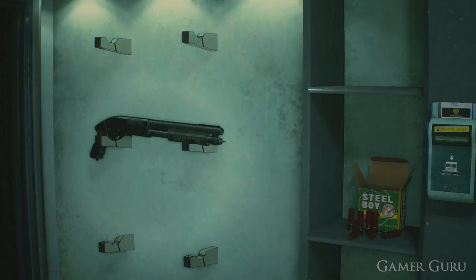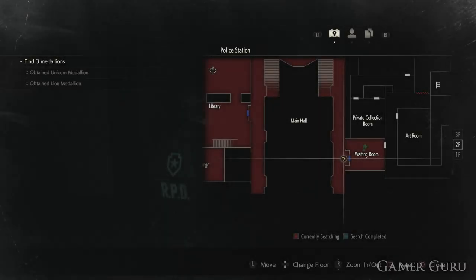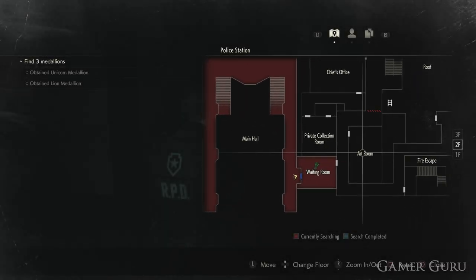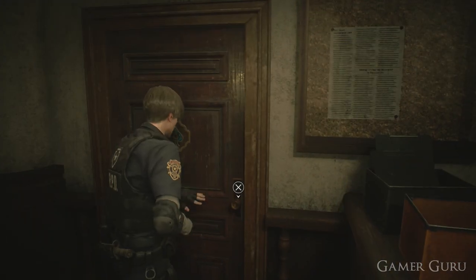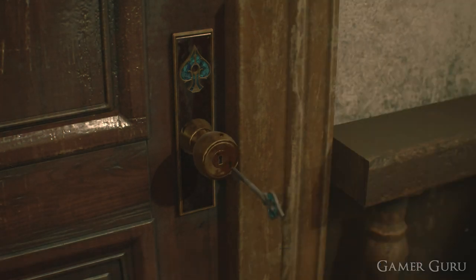So the question would be where do we get the key card? The key card can be found inside the art room, which is on the second floor of the east block of the police station. To access the art room however, we will first need the blue key, which can be found at the top of the stairs on the third floor in the west block.